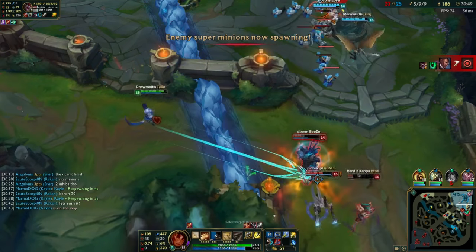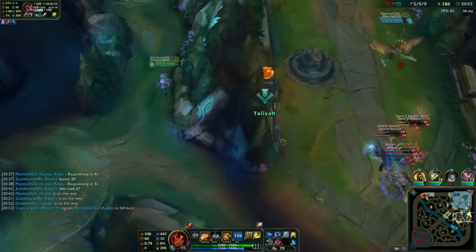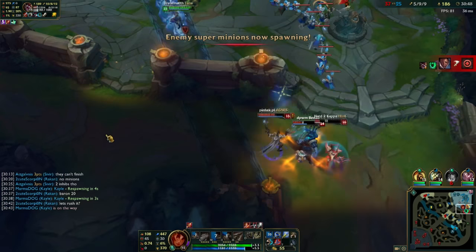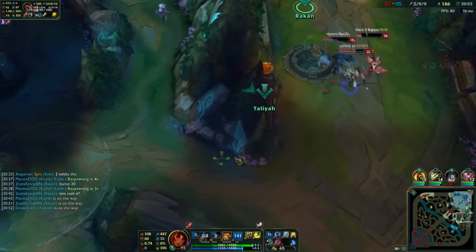Moving on, I used my ult because I knew Kayle was going to reach them, but I didn't want to be either too aggressive or too defensive. I didn't even jump in on them, which would have been a colossal mistake. I was 100% sure that the Thresh hook would come, and I have to jump earlier than he expects so I don't get caught.